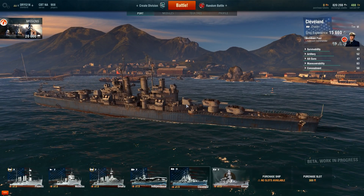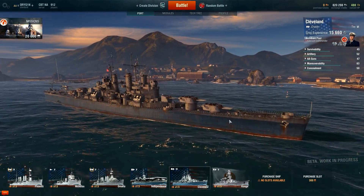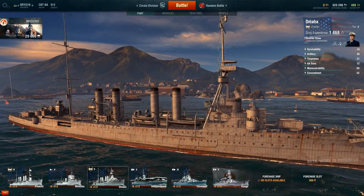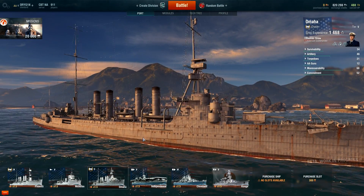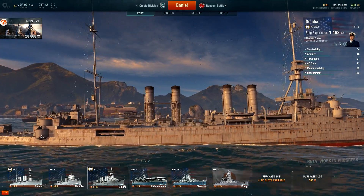If we take a look at the USS Cleveland in-game, I'll show you where you could aim to get hits on the Citadel — and it's pretty much the same for any ship. It's going to be underneath the smokestacks and underneath the turrets, right here, over here, under the smokestacks, under these turrets.